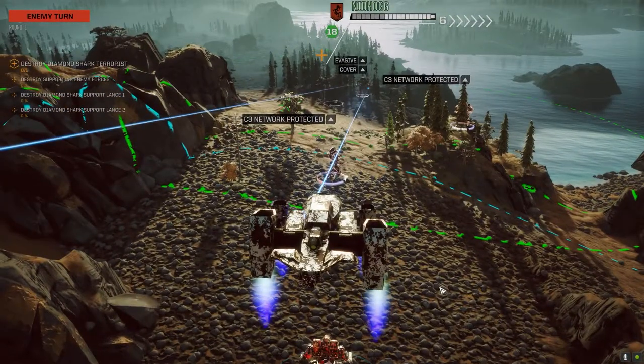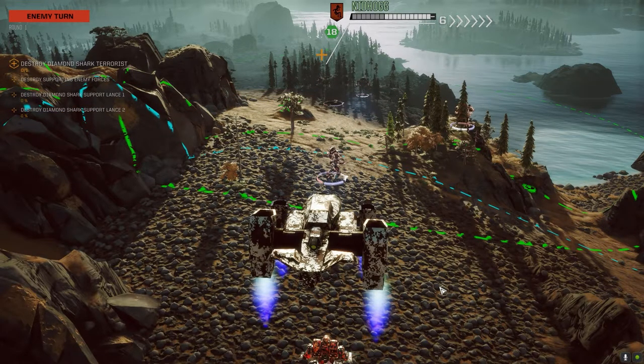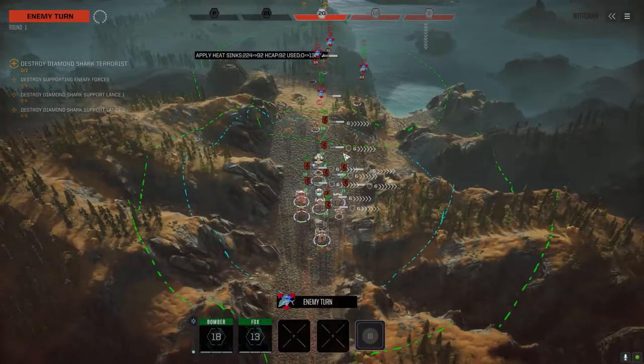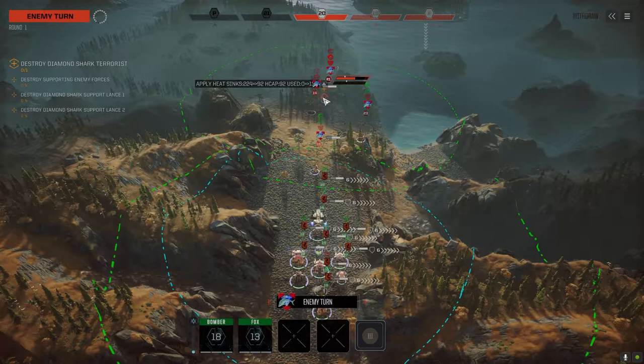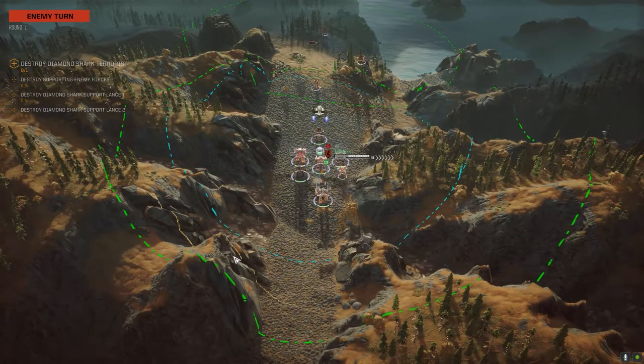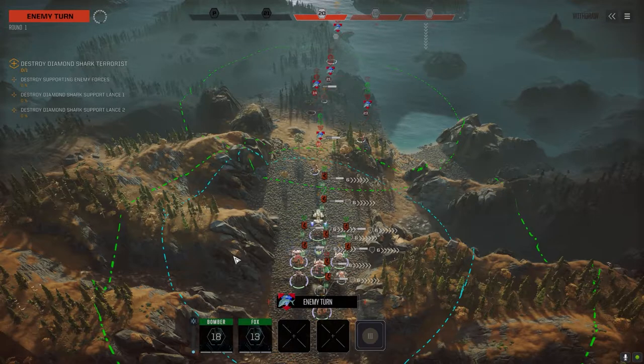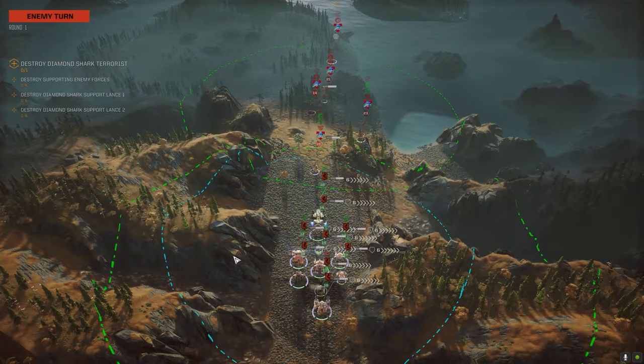Going after the Nidhogg — that's a bad move on turn one. So yeah, the suggestions for the Highlander — Fist of Dorn gave me a suggestion to use the prototype double heatsinks and perhaps three PPCs in the torso. That's a possibility, I did play around with it a little bit. I just don't have the sinking right now. I've only got four prototype double heatsinks and even if I put two in the CT it's still not enough to sink it.